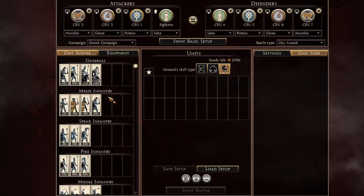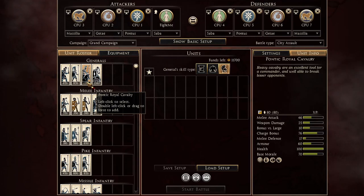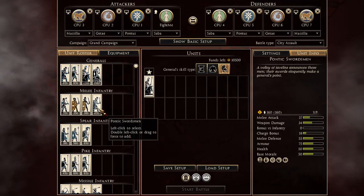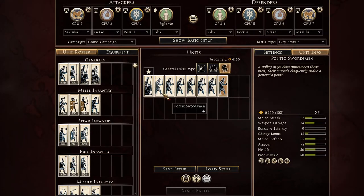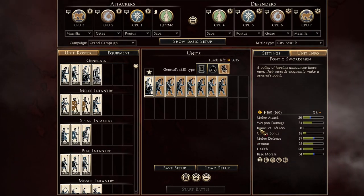Let's head over to Pontus on attack. For Pontus on attack you have a lot of funds and you won't be able to spend them all. What you have to do is bring an elite shock calf — even though I don't like to bring cavalry as general. Furthermore, bring the seven Pontic swordsmen, but you have to chevron them up once so they can go toe to toe against Forex and be cheaper.